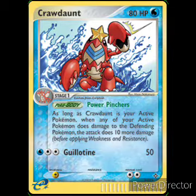Next we have Crawdaunt — we only have one of him, which is kind of odd. He's the holographic one they talk about on the box. He's a Water type, Stage 1, and he has a Poke Body called Power Pinchers: as long as Crawdaunt is your active Pokemon, when any of your active Pokemon does damage to the defending Pokemon, the attack does 10 more damage. His second attack Guillotine costs Water and two colorless for 50 damage. Weakness Electric, retreat is two. His Poke Body is really weird because you can't have two active Pokemon — so he's really the only one it affects.